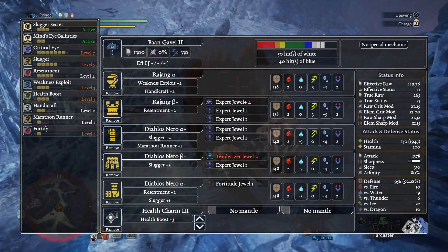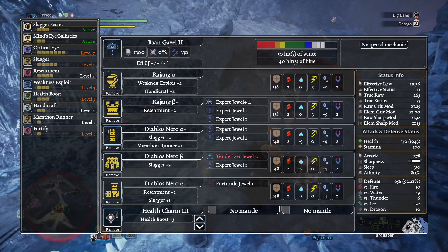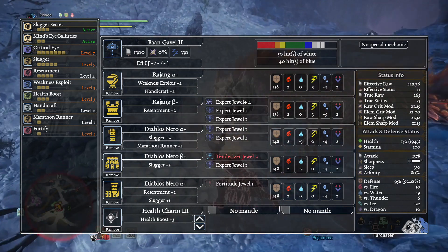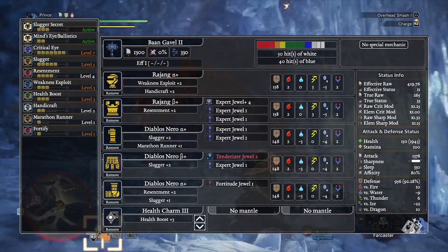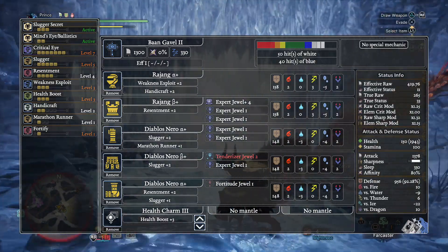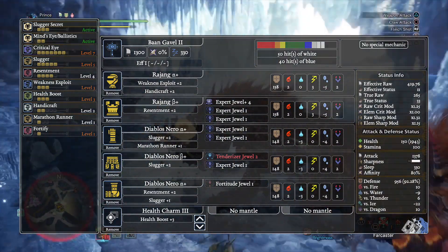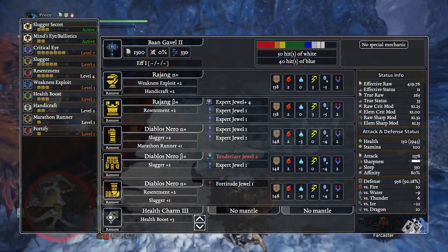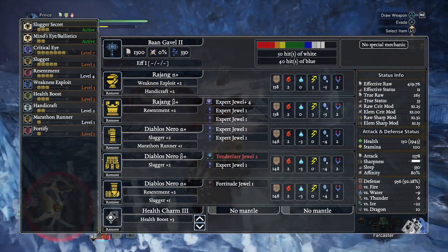If you've been following along, the skills we're going to get are: Critical Eye maxed out at Level 7, Slugger maxed out and extended at Level 5, Resentment at 4, Health Boost at 3, Weakness Exploit at 3, 2 points in Handicraft, and Fortify and Marathon Runner at 1 — with both the Slugger Secret and Mind's Eye bonus skills active.